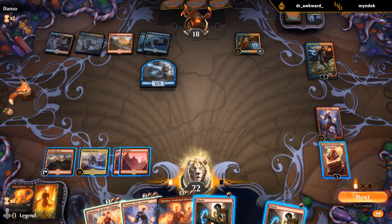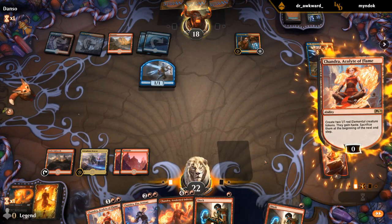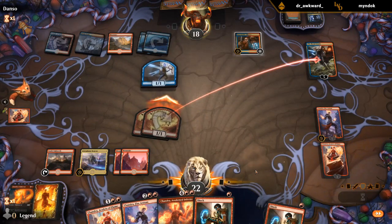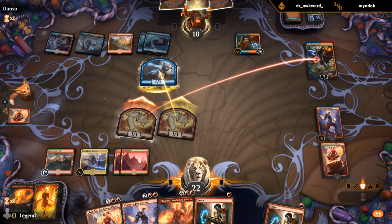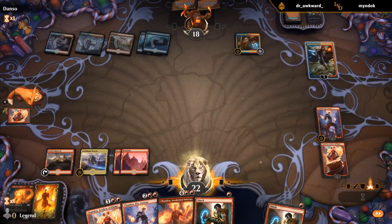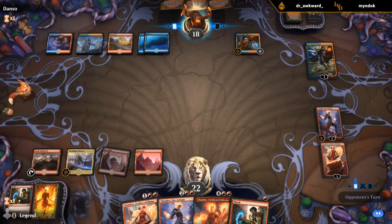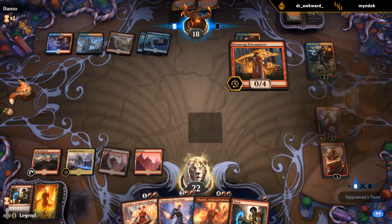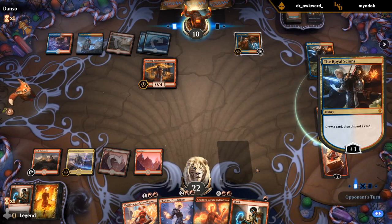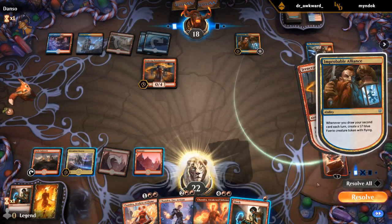Don't have to Shock right now, so we can make some tokens or add loyalty. If we make tokens we get to kill the Scion, which is probably worth it. Also Shock — if they're shocking a token it's not too bad. Probably gonna end up double-shocking the Pyromancer again depending on what happens.